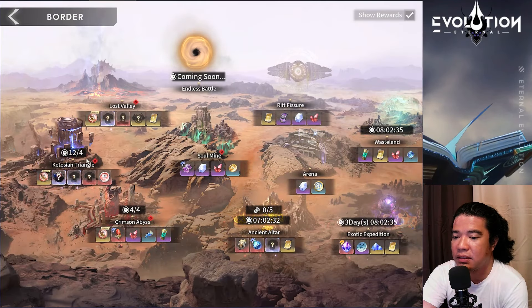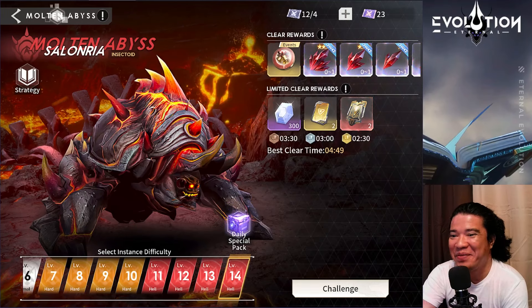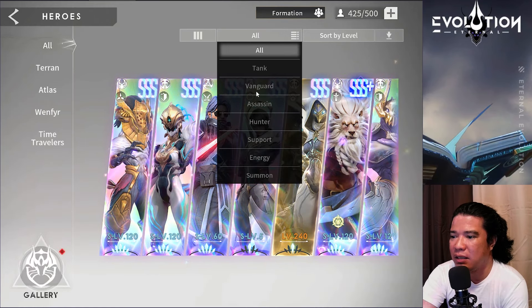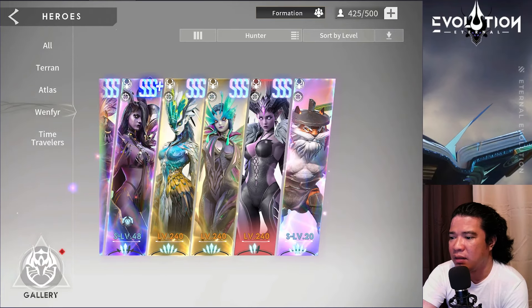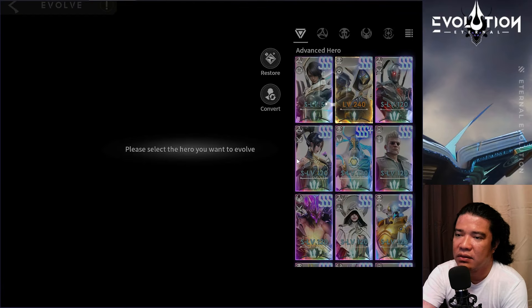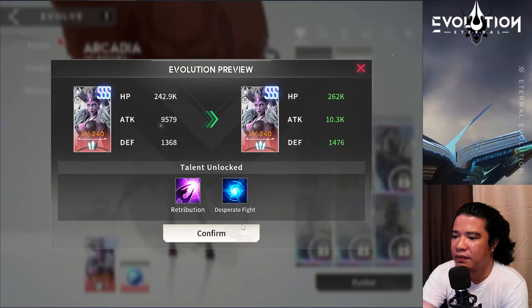We will challenge the Molten Abyss, which I already defeated before, but when I retried I could not defeat it anymore — maybe that was due to RNG, I don't know. So today we will evolve this Arcadia. My Arcadia is only at ex10 and mythic, so we will evolve this to legendary.